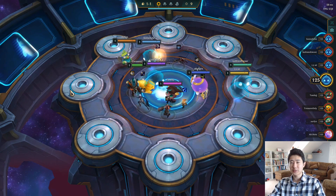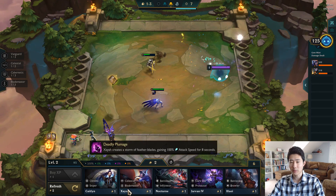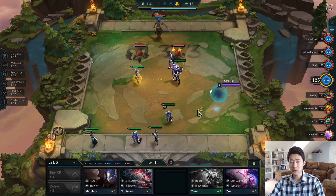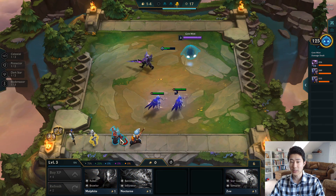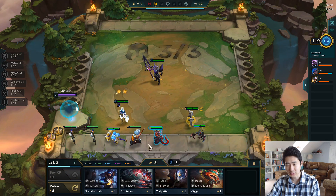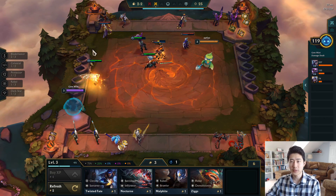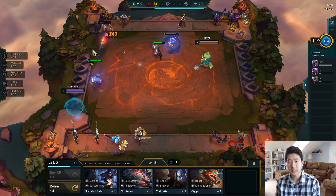Welcome back to another TFT video. We get a large rod, so we're going to sell that and get the Xia. We got another Jarvan, so that makes me want to buy another Jarvan to get some early two-stars. We also have a Yasuo — wait, Cassiopeia! Two-star Xia, that's good. I think I want to go for early blade masters and infinity edge; I was wanting to go for that item from the beginning anyway.